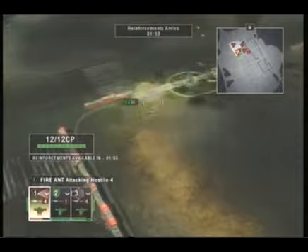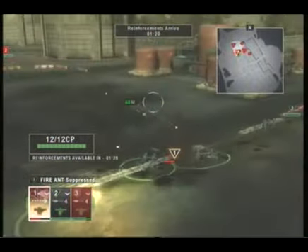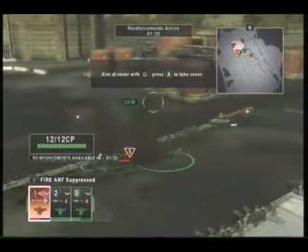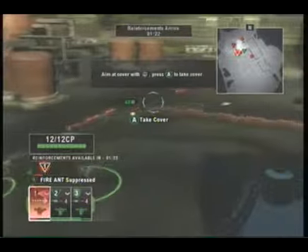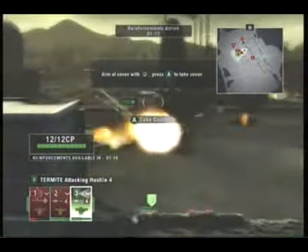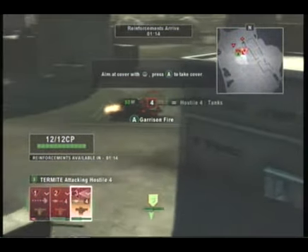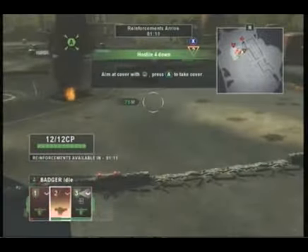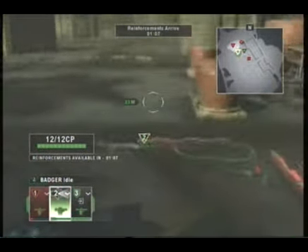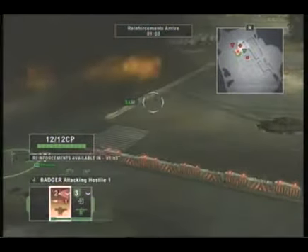The order of killing — I'm not exactly sure if this is true — but I would take out tanks first. Actually, all units end up doing the same amount of damage: gunships, tanks, and transports all do the same damage to infantry. So I would suggest going for whichever one is closer, or whichever one is weaker — meaning they have less health. Tanks are not necessarily stronger than transports.